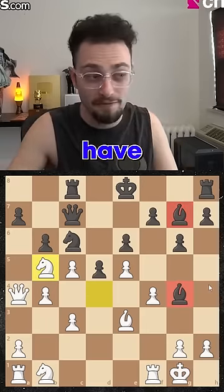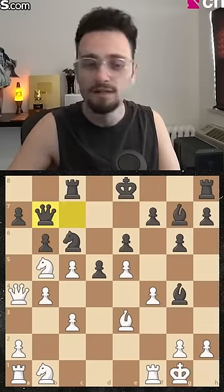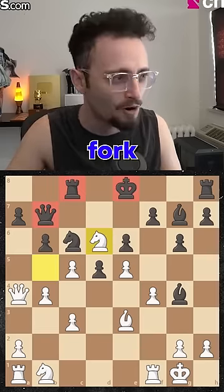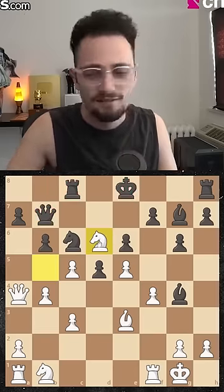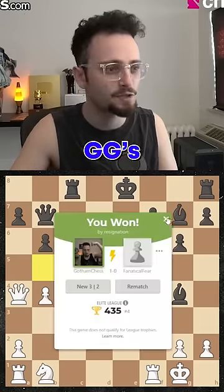None of black's pieces have any role in the game. And this is all because we played f4. Oh no, the family fork on d6. And yeah, that's ggs.